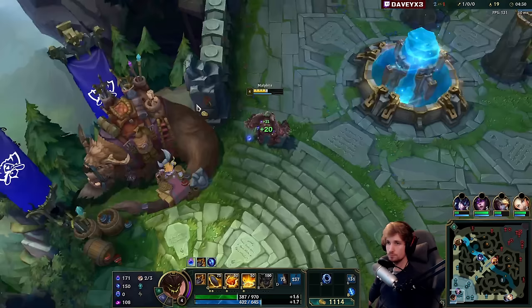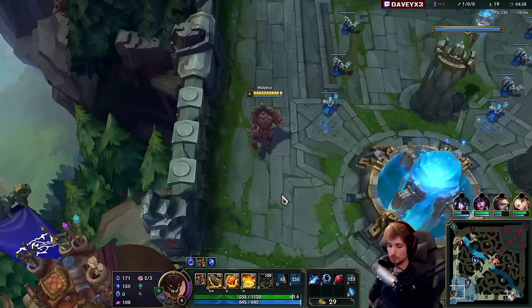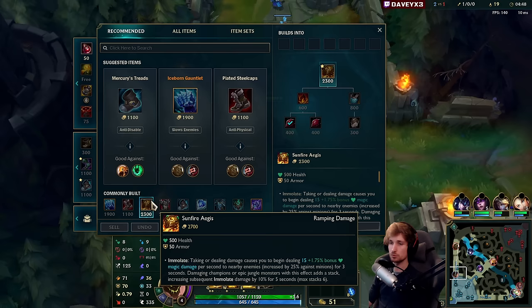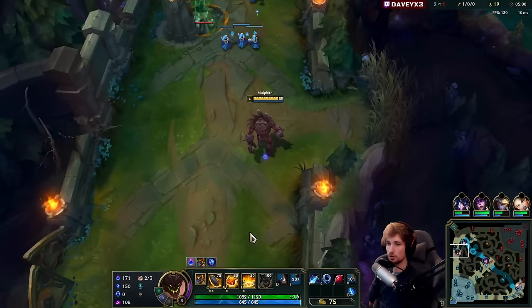First things first, we are going to build into Iceborne - let me show you why. Typically with Malphite you're always going to go Iceborne. You can also have the option of going Sunfire, which is also a really good alternative as a first item, but Iceborne is what I would encourage you to do. If you go for a short trade, you pop W and you also have the Sheen proc - really nice combo.